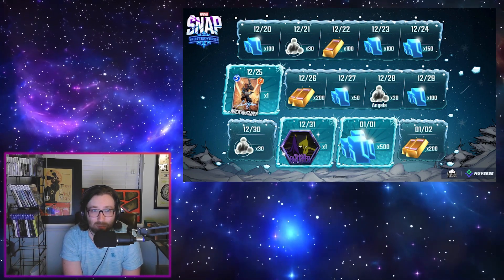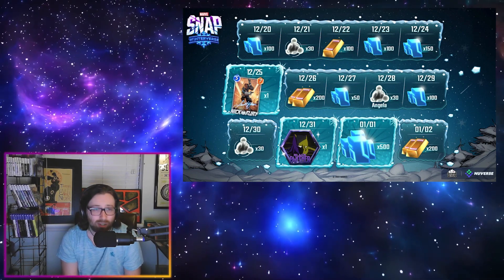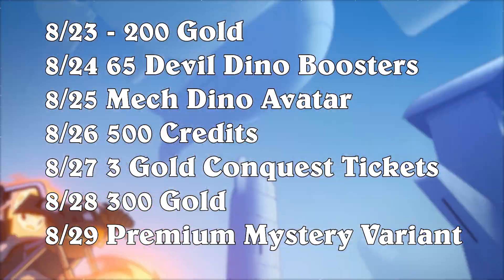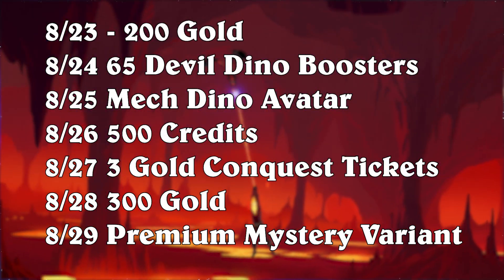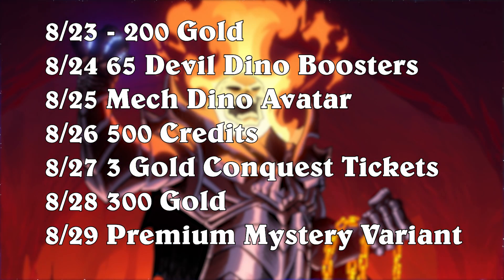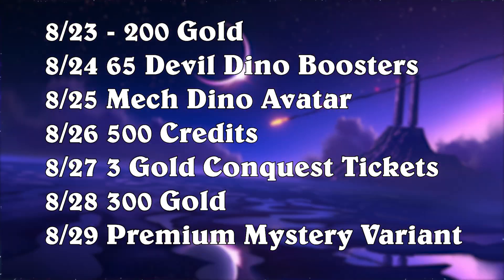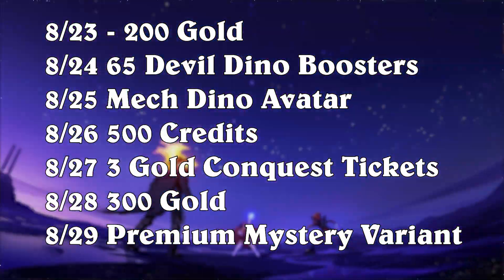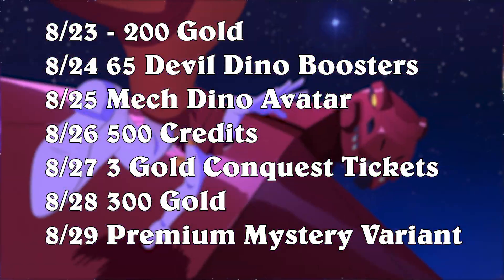Speaking of free stuff, we also have some login rewards. This is something Marvel Snap hasn't done in a long time — I think the last time was around December or January for the Winterverse event, so like seven or eight months ago. Starting August 23rd, you can log in each day to earn a reward, limited to a 24-hour period starting at 9 a.m. Pacific. Day 1: 200 gold. Day 2: 65 Devil Dino boosters. Day 3: Mech Devil Dino avatar. Day 4: 500 credits. Day 5: 3 gold Conquest tickets. Day 6: 300 gold. Day 7: a premium mystery variant. Log in August 23rd through 29th.